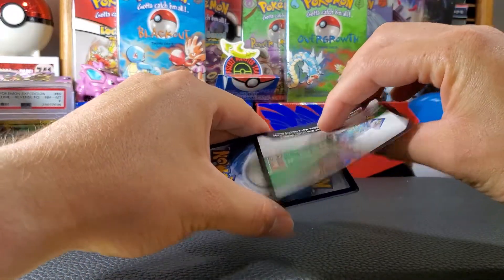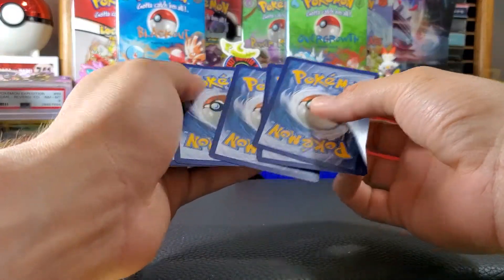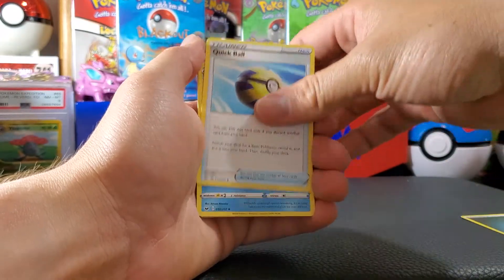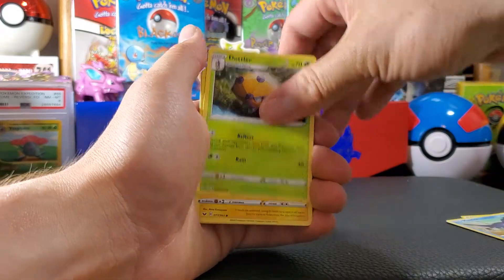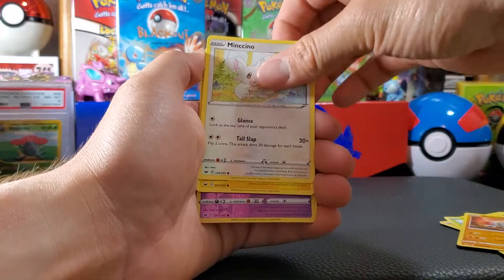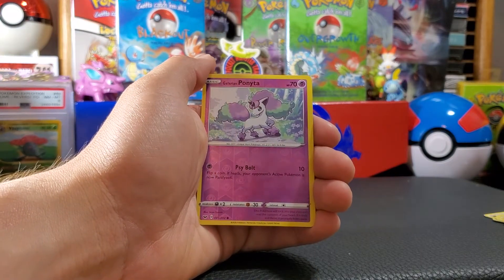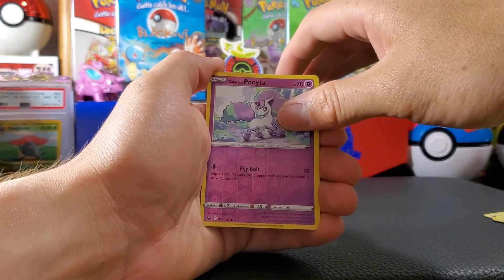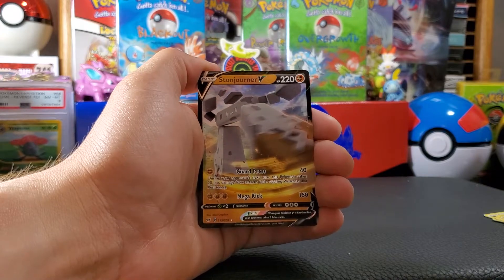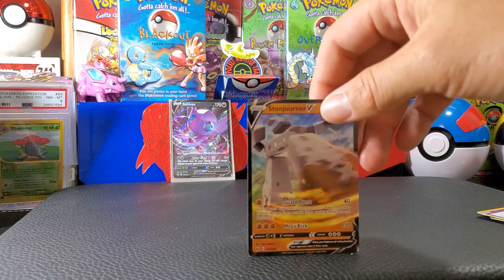Wait — code card, how's it go? Oh, I don't want the QR code shown on camera. Last pack: Darkness Energy, Quick Ball, Mantine, Dottler, Perrserker, Snom, Rhyhorn, Mantine, Chinchou — the reverse is a Ponyta, one of my favorite Ponyta variants. And then... Stantler shows up again. Why do you keep showing up in my videos? Go away!